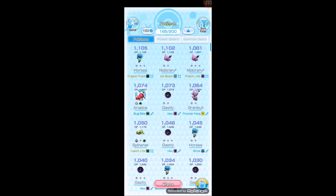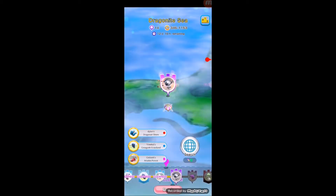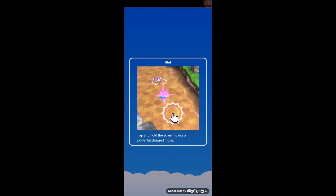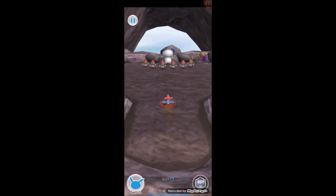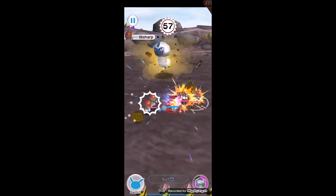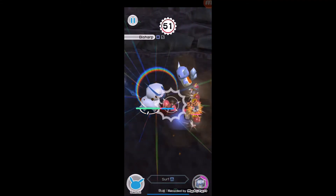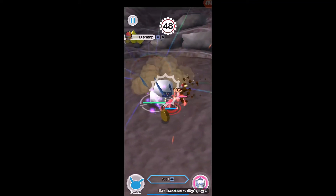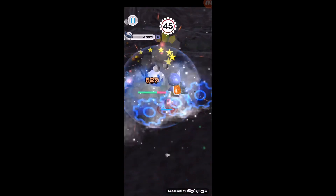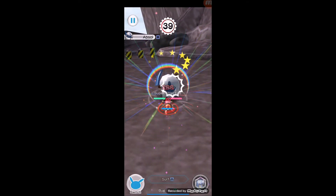You can see the difference — Leech Life was only doing around 200 to 300 damage. We'll see how much damage Ariados deals here. Third attempt — boom, super effective, just wipe them out, 300 damage. I also changed my gear to War Total for some neutral damage, but the effort value is definitely higher with War Total. Look at that — 40 seconds in and approaching halfway.